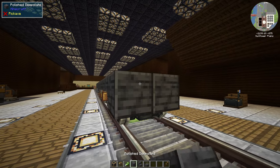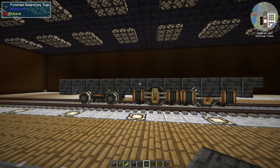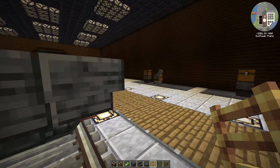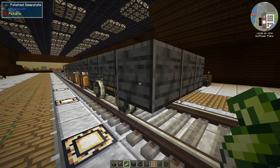Here at the front I'm going to use some full blocks, then finish the opposite side in the same way — and our base is done. I'm now going to put some brass ladders on either side of the train, and then it's time to glue our base.